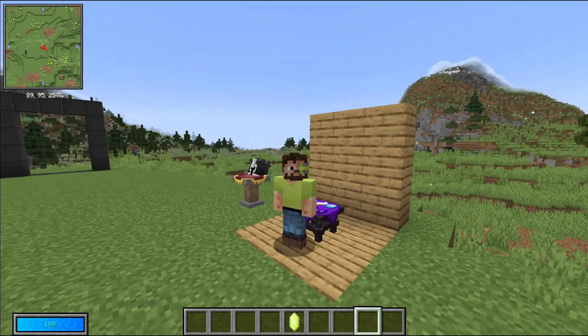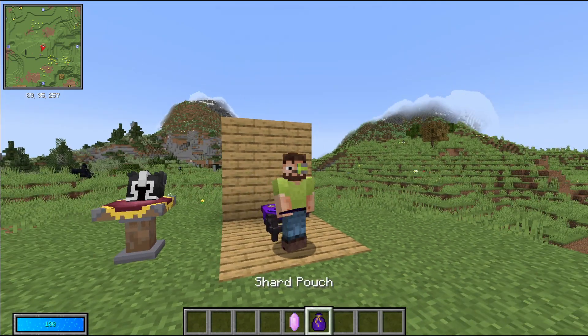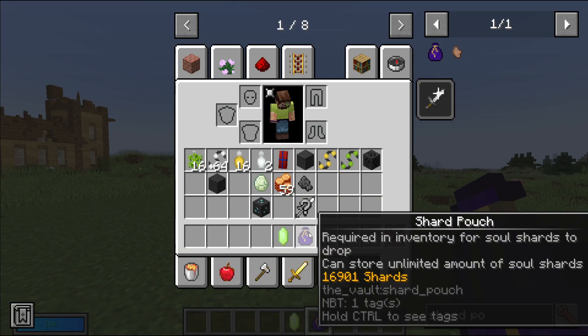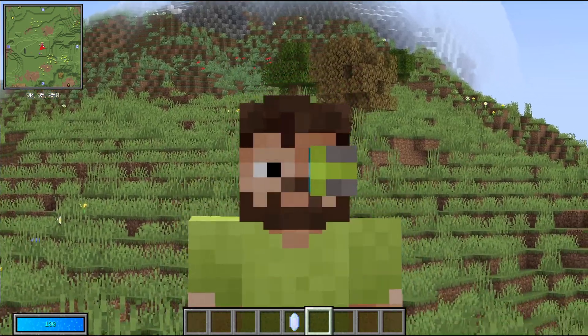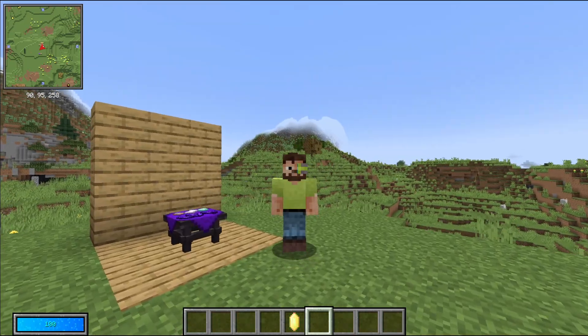We also removed the requirement of having a shard pouch in your inventory when fighting mobs in order to get soul shards. Now you will just get soul shards immediately when killing mobs. Another change was that we added even more soul value to several items — some items are now worth considerably more than they were in the last update.